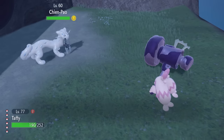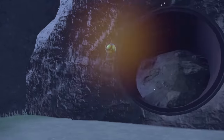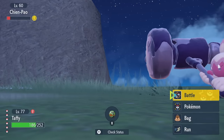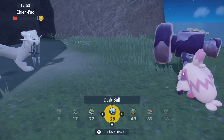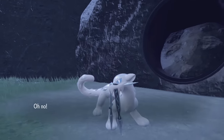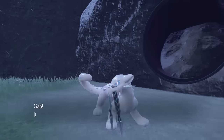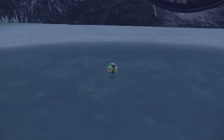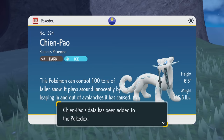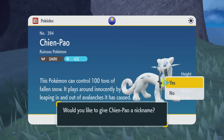Danger Kitty — can I just Knock Off and chip him down? Let's do one more — he seems very frail. Now we wait. Stop using Dusk Balls despite it being nighttime — that's incorrect backseating. It's like backseating but the guy's locked inside the boot with no idea what's happening. This Pokémon can control a hundred tons of fallen snow and plays around innocently by leaping in and out of avalanches it has caused. That's actually quite menacing.